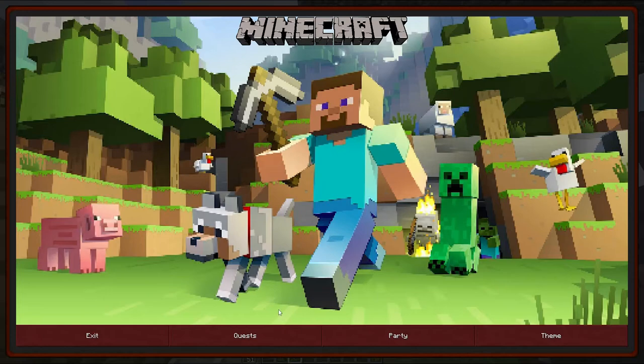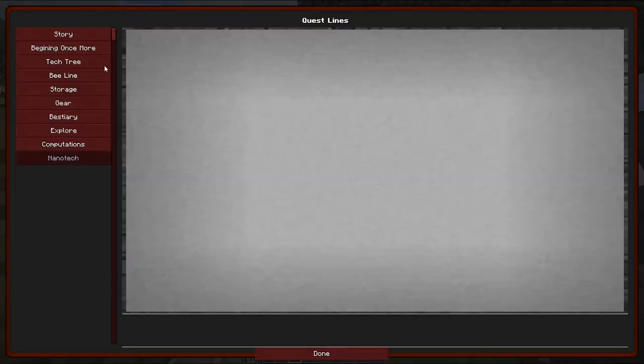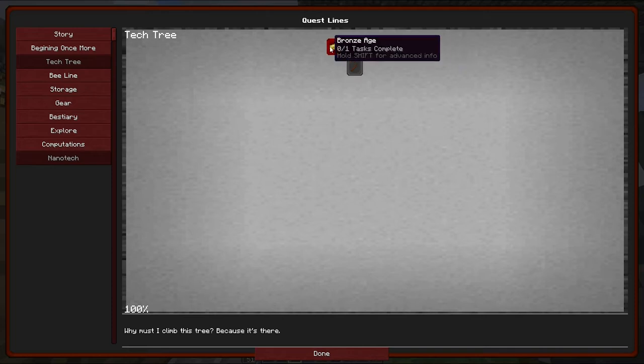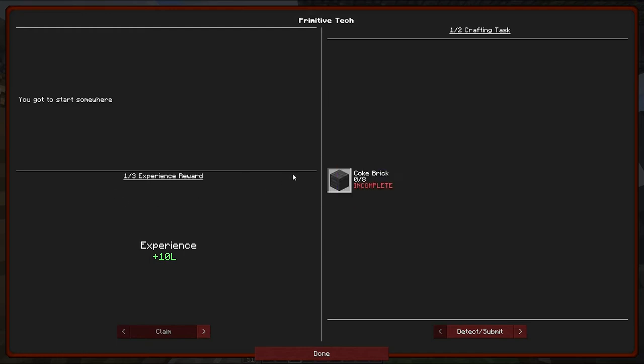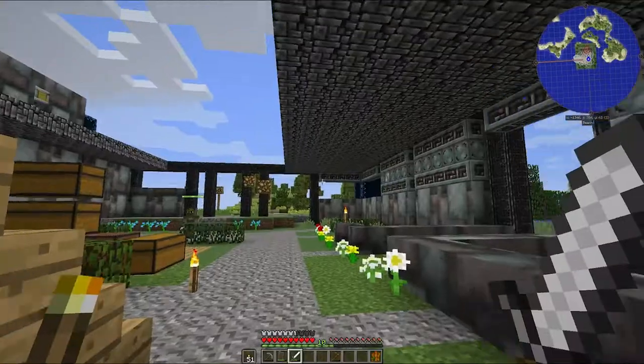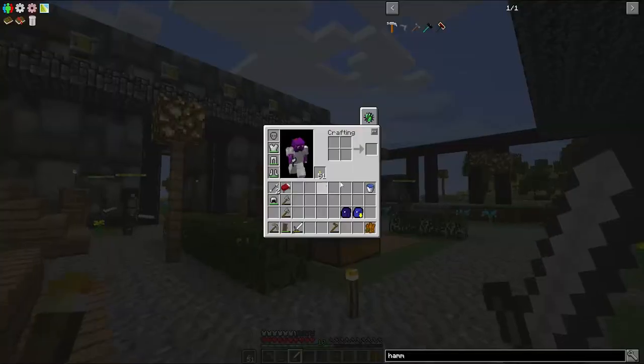If we come into the quest - I kept on pressing W thinking I was walking, but of course it would have been the villagers. In the tech tree here, we have two that we can go for: either the Bronze Age or Primitive Tech. The Bronze Age actually involves using a whole host of machines which I don't have. So we're going to have to start with Primitive Tech, Coke Brick, which I believe is for making a Coke Oven.